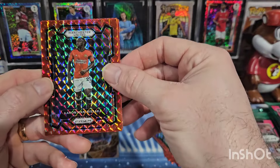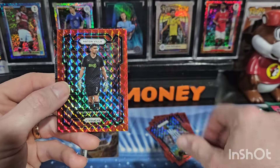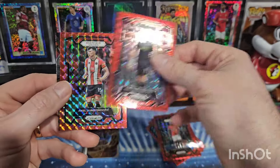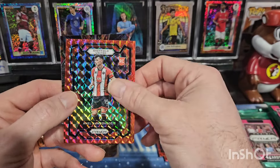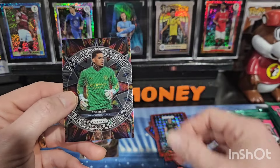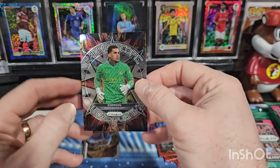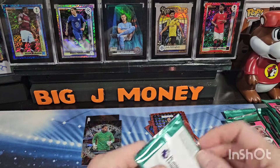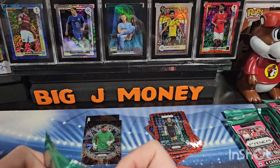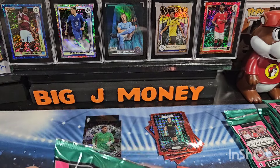There's Saka, Martinez — another rookie! So interesting, I've already hit three rookies out of this box. That's a Kaleidoscope of Ederson. Last box I hit literally one rookie and I've already got three out of this one.